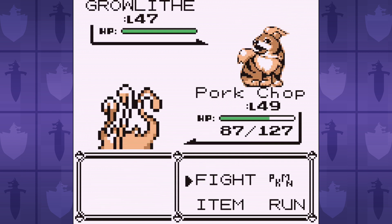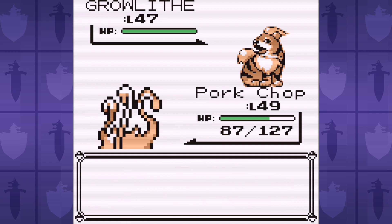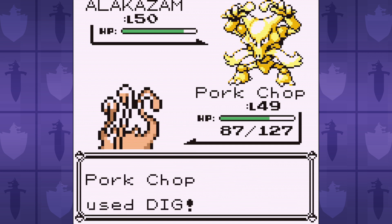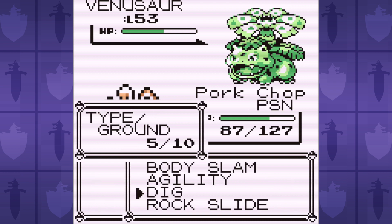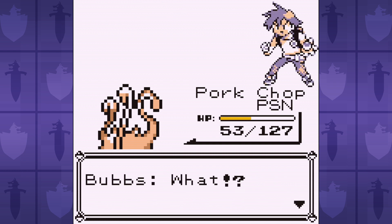We can't one-shot the Alakazam, but we do knock it into range for Bubz to heal. Lucky for us, he's a scrub and he's still using potions. Venusaur can end everything in a single Razor Leaf, but Vine Whip and Poison Powder are fine as long as we have enough HP left. Mankey, I'm going to need you to saddle up and start doing some big boy damage.